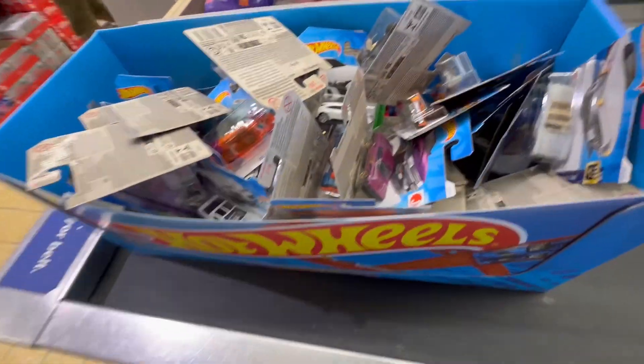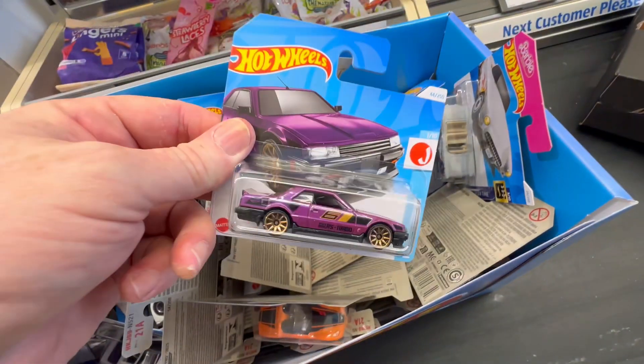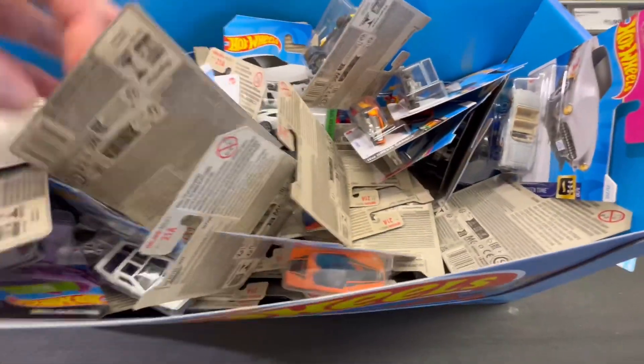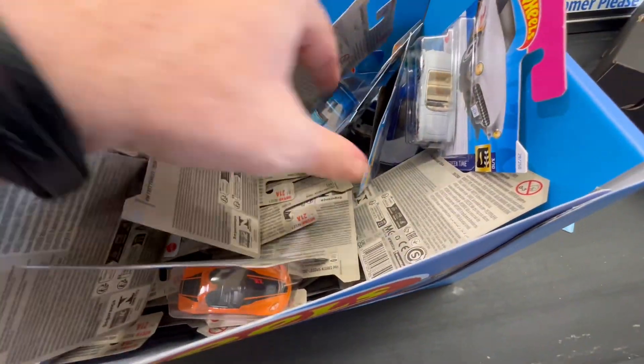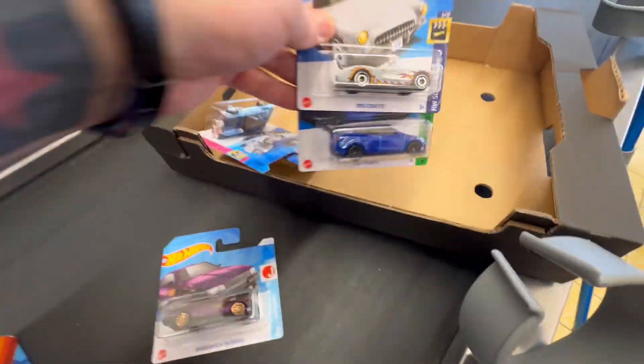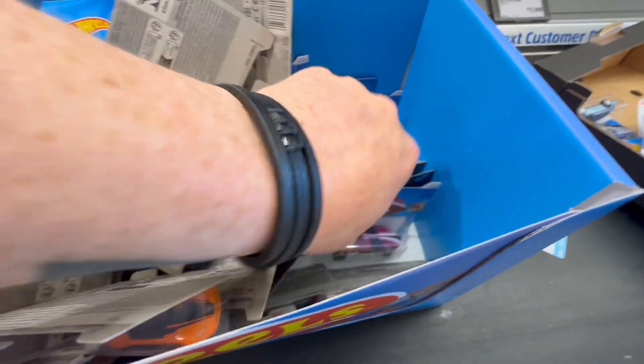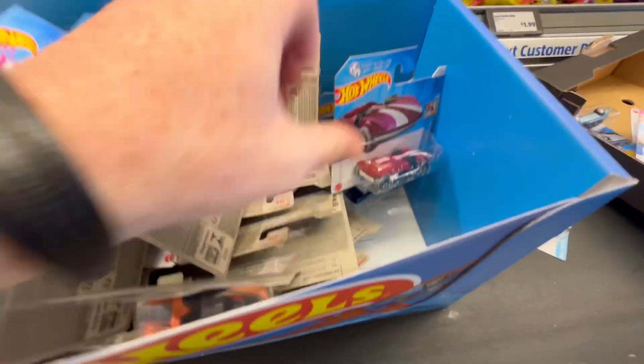Quick peek in Aldi here and front and center there is a Skyline at the top of the box. A little peep down through to see what else is in here - there's not too many, looks like these are definitely older, looks like they've been gone through, but still great to see a Skyline sitting in it.